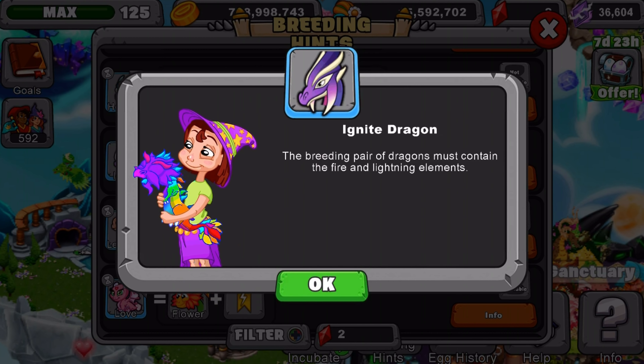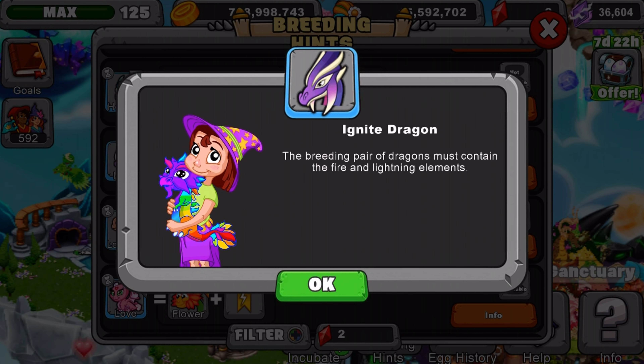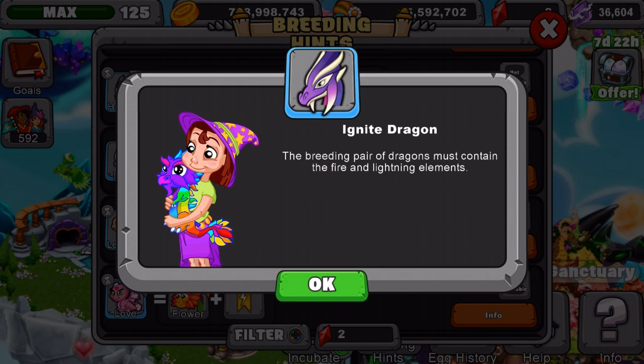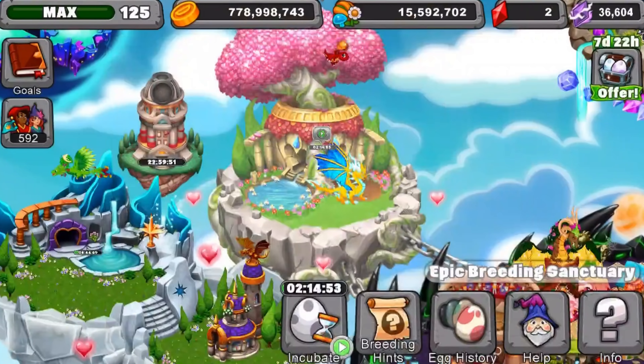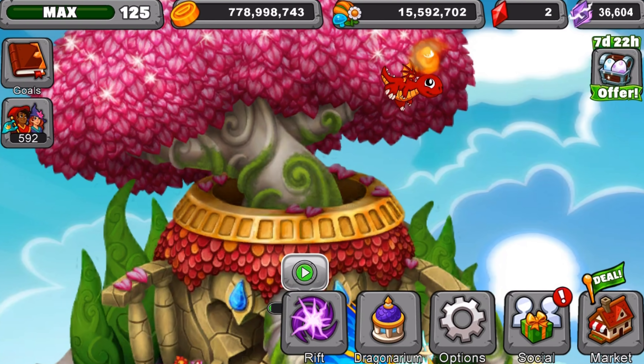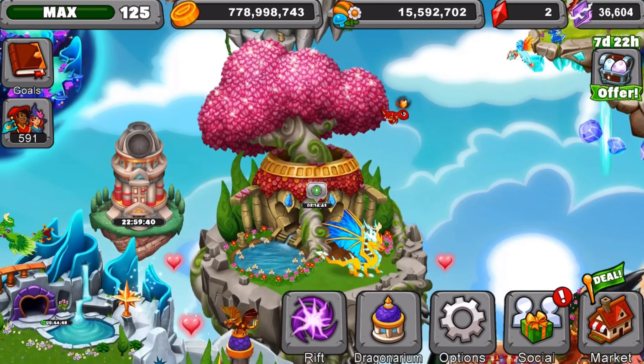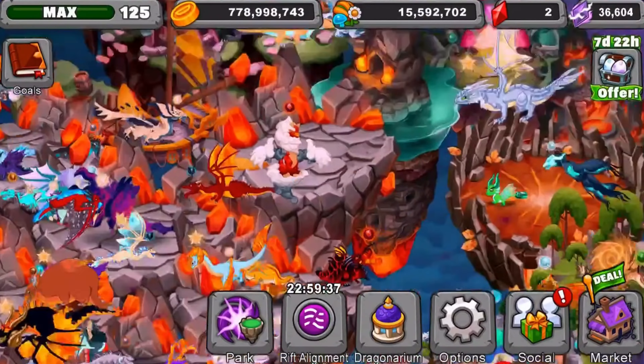I'm going to give you guys a few seconds to look at this. Now I'll show you guys what dragons I'm using — these two dragons right here. I've got my lightning elder right there, and I've got Gilbert up there just chilling. Gilbert is an elder too, and that's what I'm using. I'm also trying to get it in the rift, so you guys can go for the rift too. What I'm using in the rift is actually these two dragons.